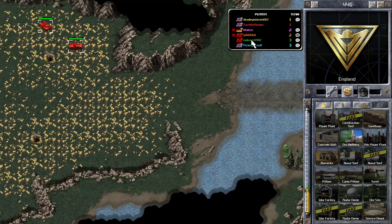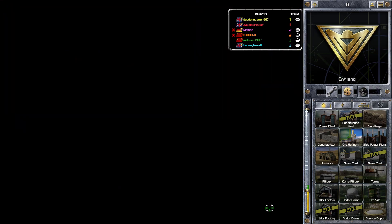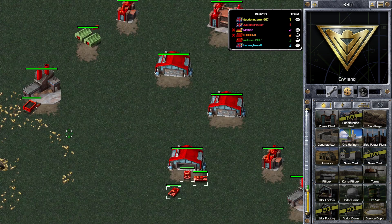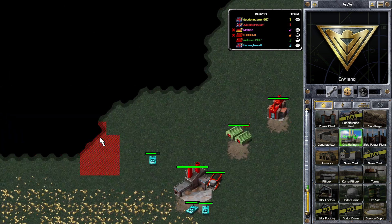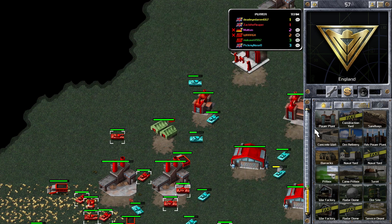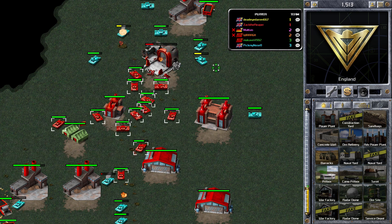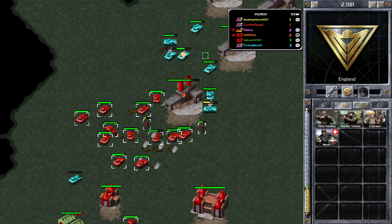My teammate is pointing to a spot — I think he's telling me Nose is coming up. I'm bringing my tanks back to that point. Nose probably was watching, so if he sees me go down to the right he's going to bring his tanks up. He's probably going to go for buildings. I've got an ore refinery just about to be built — I'll place that there so if I lose it, it won't be too bad. I'm trying to build some pillboxes but I'm running low on ore.